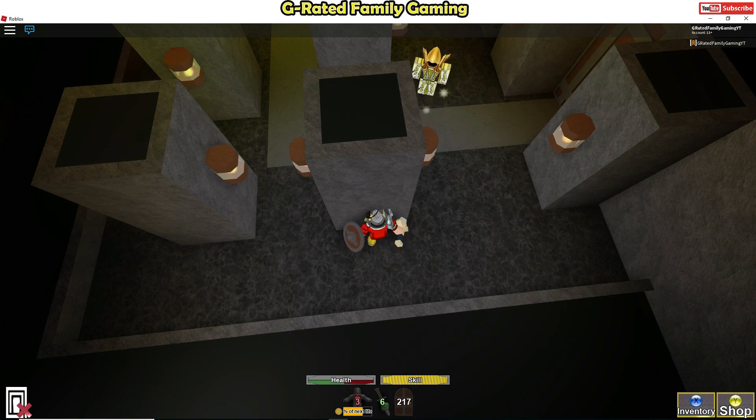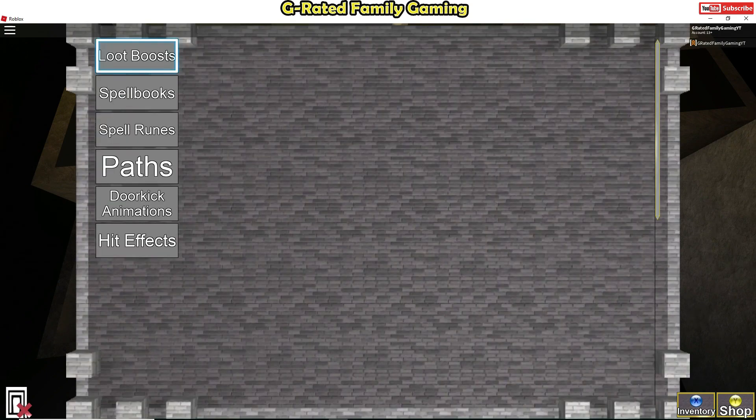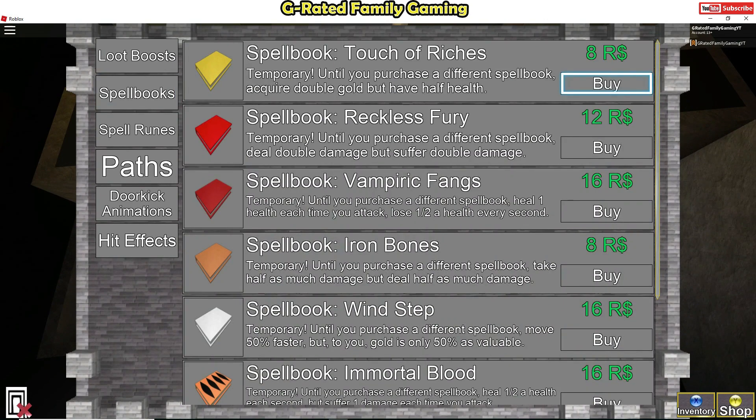I'm sorry that this one is so hard — I wish I could make it easier for you. But basically what it comes down to is you're gonna have to spend some time in the game. And of course if you want to, there is a little shop on the bottom right — you can buy some spell books, but usually you've got to spend Robux on them. They don't always help because you kind of have to sacrifice something: for instance, if you purchase this one you heal one second each time you attack but you lose half a health every second. So you kind of have to sacrifice something to use these spell books. I use the Wind Step so I could go a little bit faster, and the gold isn't as valuable but I don't really see where I can spend the gold anywhere yet. Anyways, thanks for watching everybody and we will talk to you later.